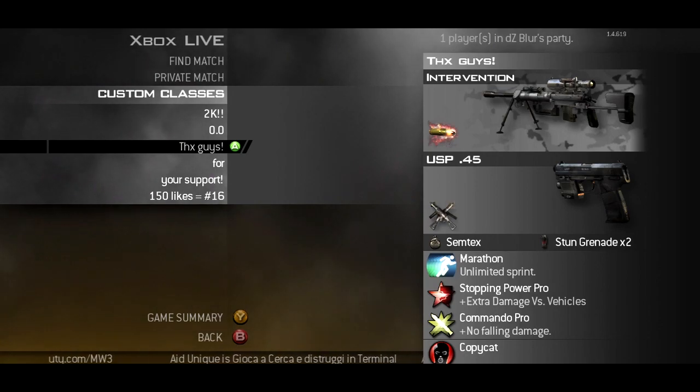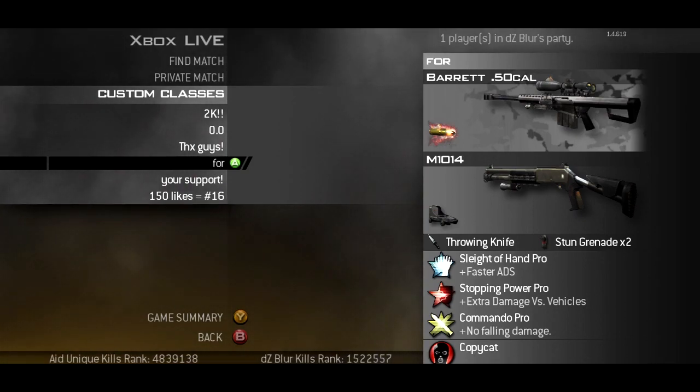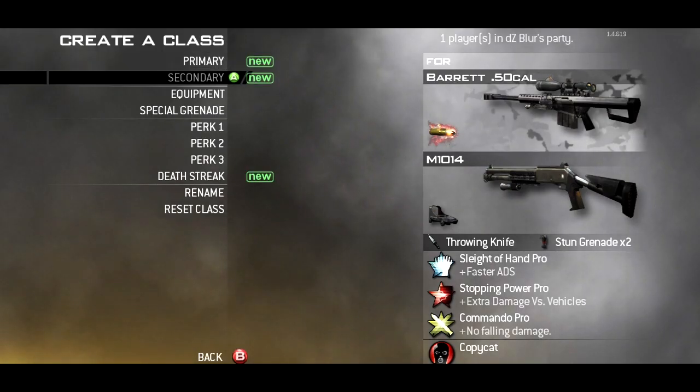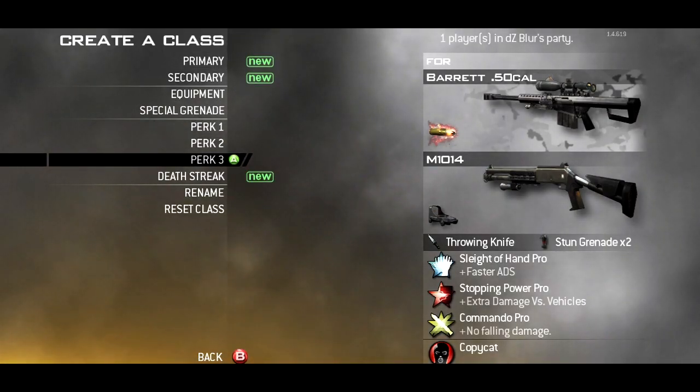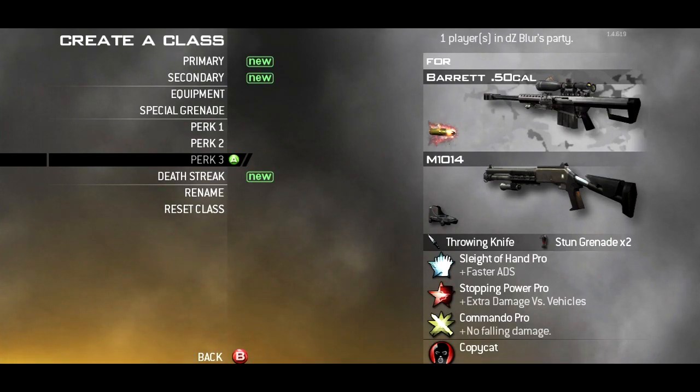After this class, we have the next class. I usually use this class on the crane. We have a Barret FMJ, M10-13 as a secondary weapon, throwing knife, sleight of hand pro, stopping power pro, commando pro. When I use this class, I try to hit a barrel shot midair.